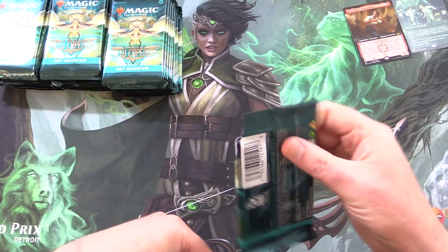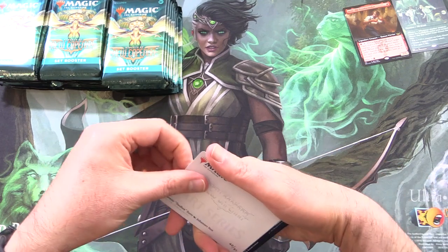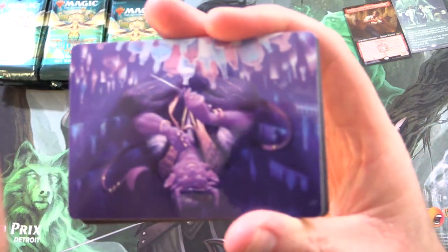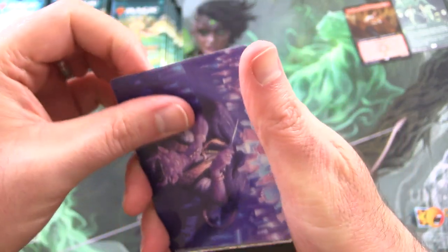So what do you think of those box toppers? I think it's sort of similar to the Buyer Box actually — I think that's what they were going for. We have Henze Toolbox Toray — here he is upside down. So you get art cards in these set boosters.